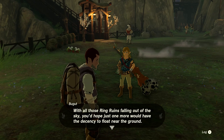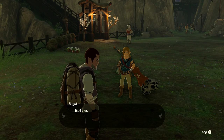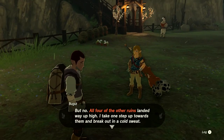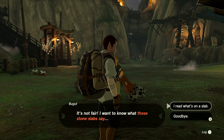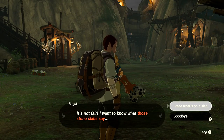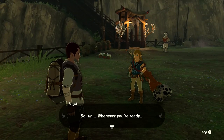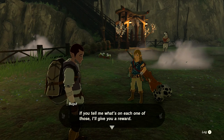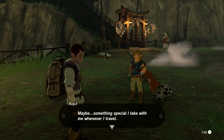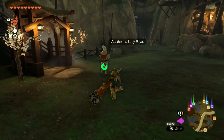If we tell him what's on each of the stone slabs, he'll give us a reward - maybe something special he takes whenever he travels. He can't go himself because of his fear of heights. It's not fair - he wants to know what those stone slabs say but can't get near them.